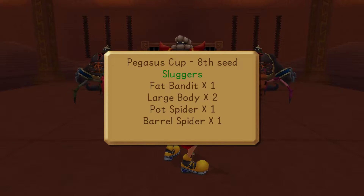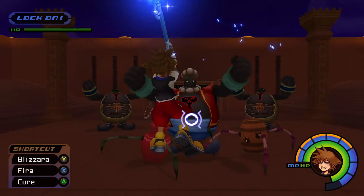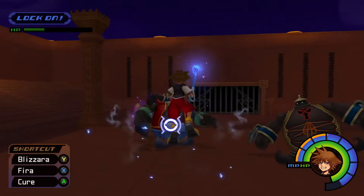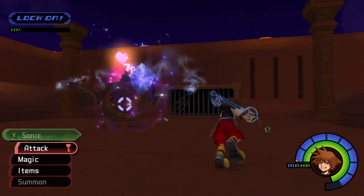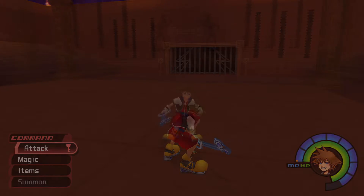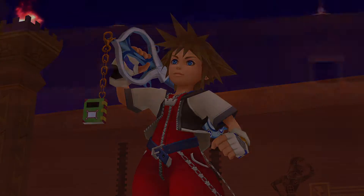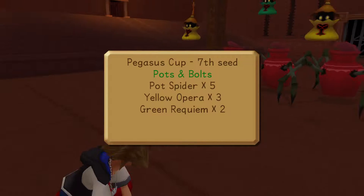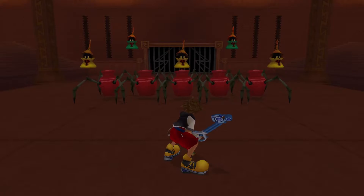Right now I'm running a spellbinder to increase my magic damage since my physical damage is already enough. Blizzard's very effective on these guys. Cure uses a whole bar, where you can use five or six blizzards in a bar if you have as much mana as me with using spellbinder.